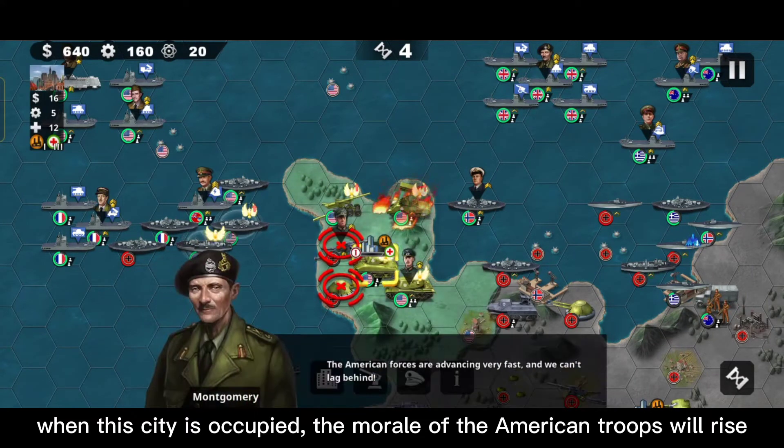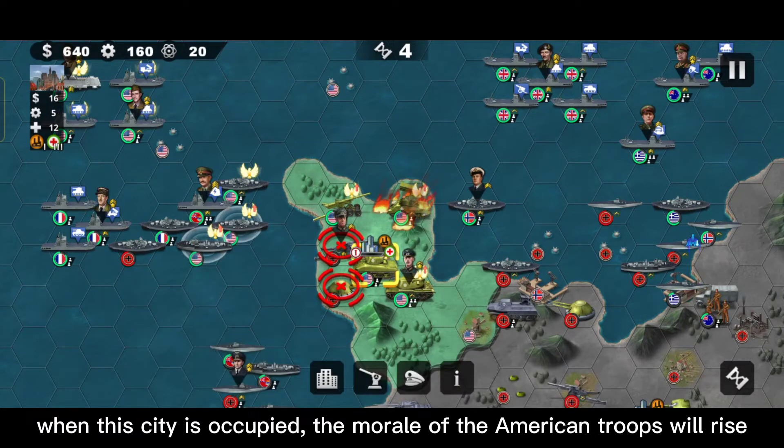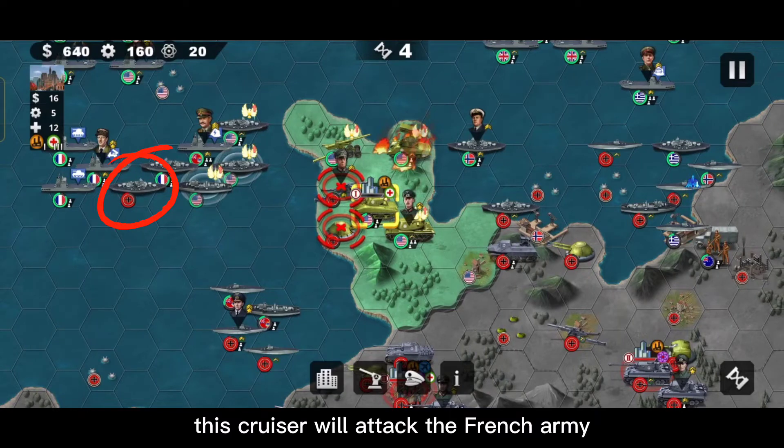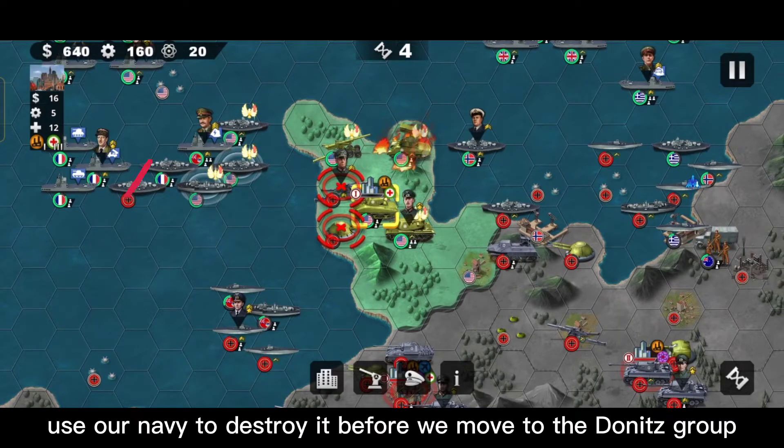The city is occupied and the morale of the American troops will rise. This cruiser will attack the French army — use our navy to destroy it before we move to the Donets group.